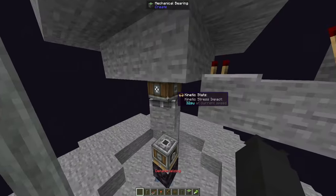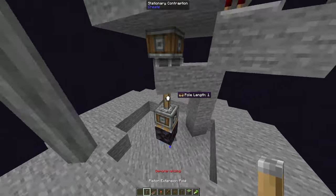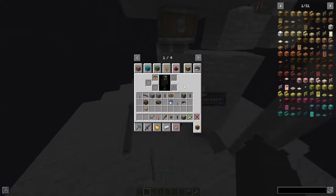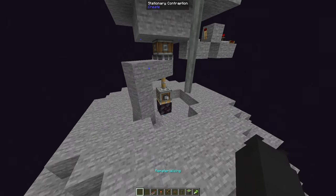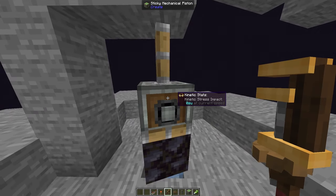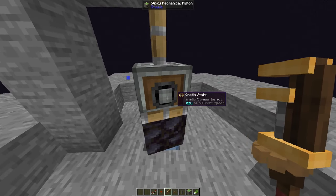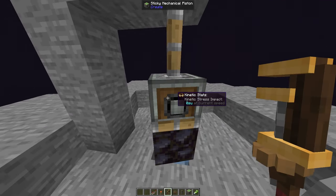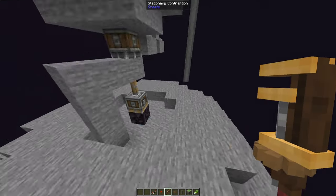Now it's not spinning. For some reason it was attaching to the mechanical piston. But now that it's already spinning I'm going to place it back. The piston is facing the wrong way around, so let's spin it around. If you're wondering how the Create wrench works — basically the face that you're right-clicking on is the axis it's going to choose. You can visualize that using a shaft: if I right-click on this face it's going to rotate around that shaft. And then if I right-click on this face, it's going to rotate around that little thing right there. That's how the wrench works — I was very confused about that when I first started using the Create wrench.